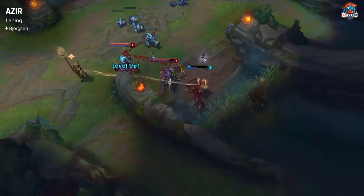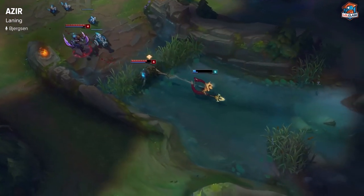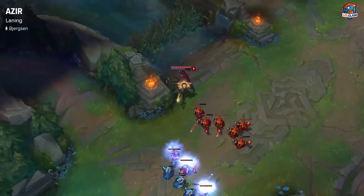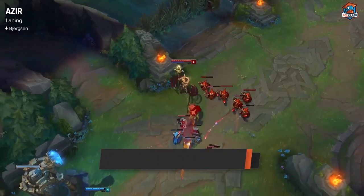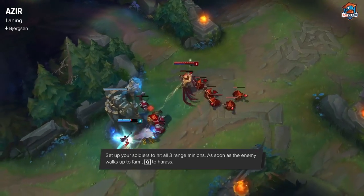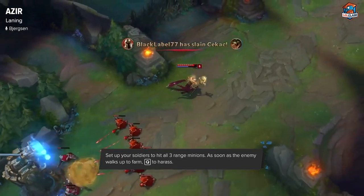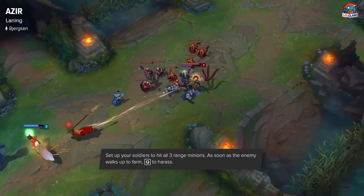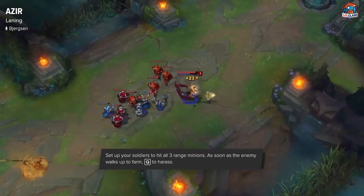He wins pretty much any 1v1 matchup, but can easily be influenced by the jungler. One cool trick to get off a lot more poke is you set up a soldier that hits all three of the range creeps. As the soldier is clearing the range creeps and he walks up, you can easily land your Q because it's going to be a lot closer to him. And if he never walks up, you just get the push on the lane and you pretty much have lane control anyway, so it's a win-win.